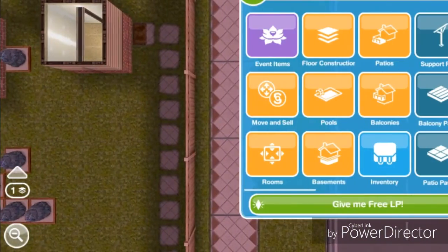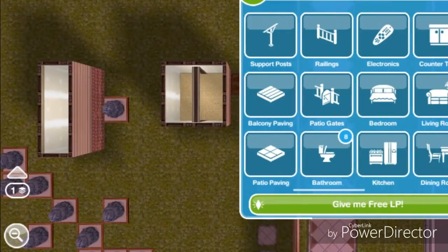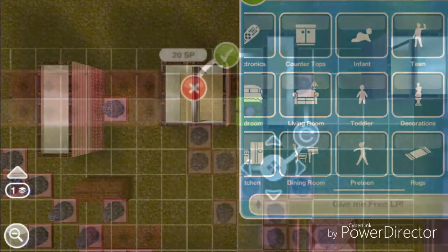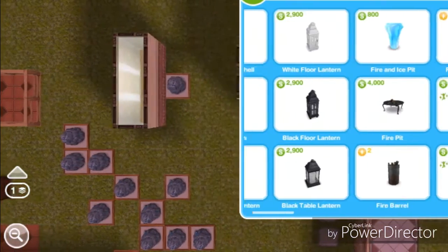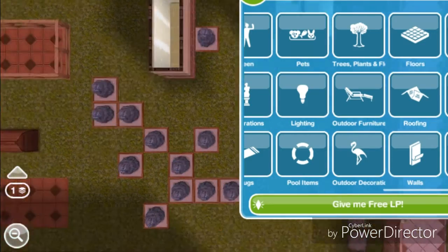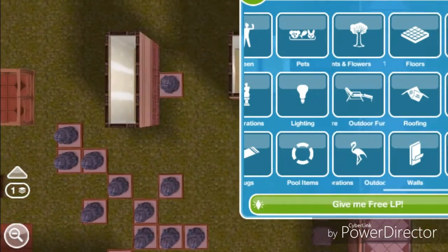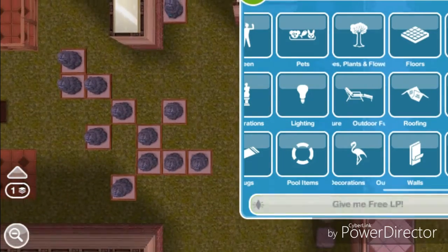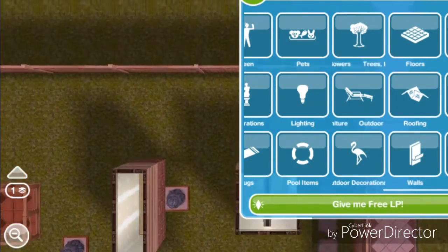You can do this with any outdoor item that doesn't go inside. For example, this item is 1x1, it cannot go inside but goes outside, so this glitch works on it. Any outdoor 1x1 item that goes outside will work with this glitch. For any outdoor item that is bigger, you'll use the patio glitch instead.